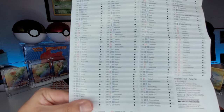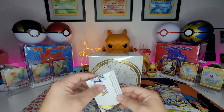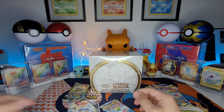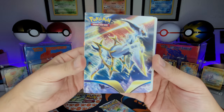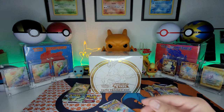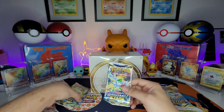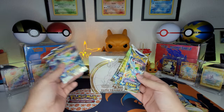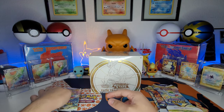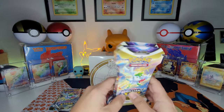The mini binder comes with a pack and a checklist so you can check off all the cards. There are 172 cards in this set, plus maybe 12 or 20 secrets — I forgot how many. It also comes with a little portfolio so you can put your new cards in. I got four of them, so with the mini binder packs plus the hangers and ETB, that's a total of 15 packs we're opening today.